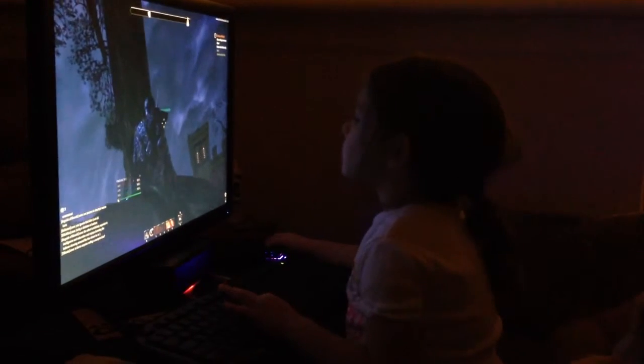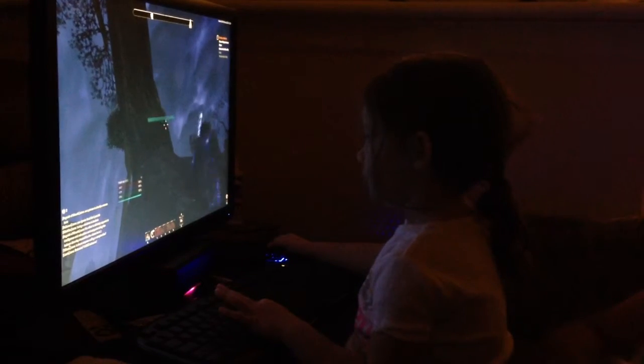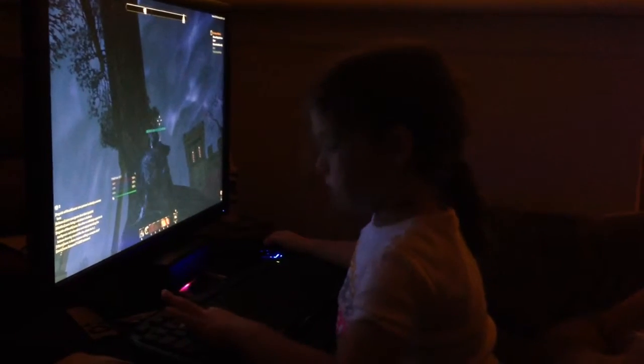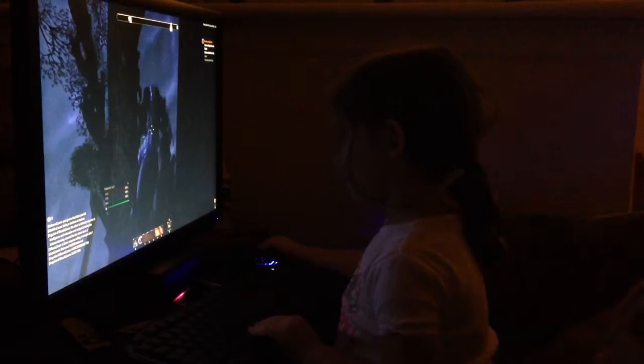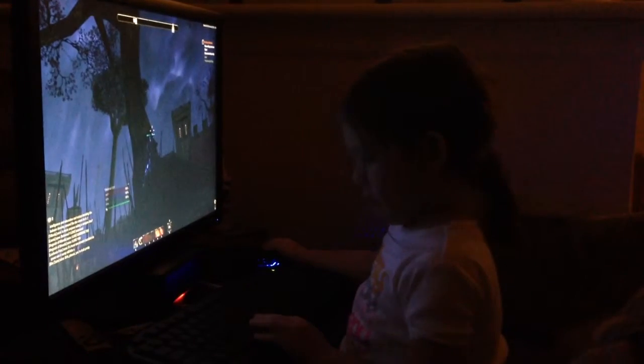You want to ride the horse again? Now push H for horse. Push the W. Push the space bar to make a mate. Push this big bar down here — the big bar. You like that? Push W. You can ride the horse. Push the W.